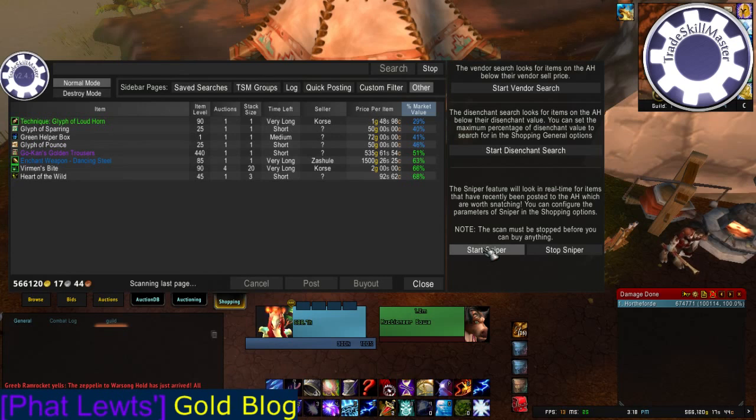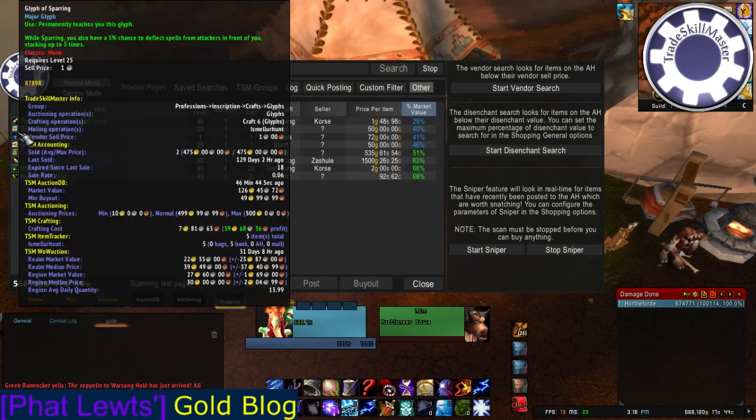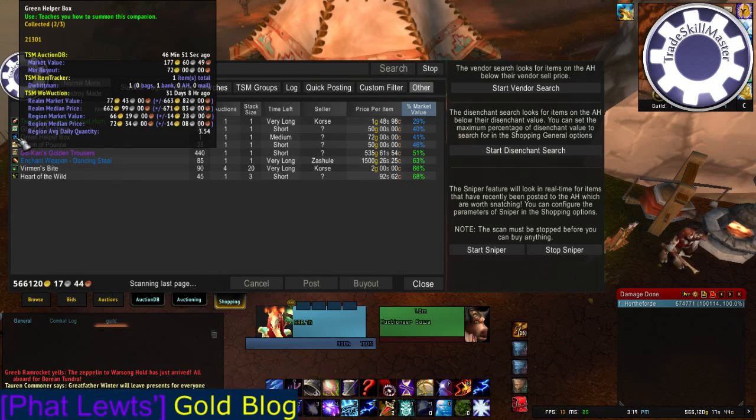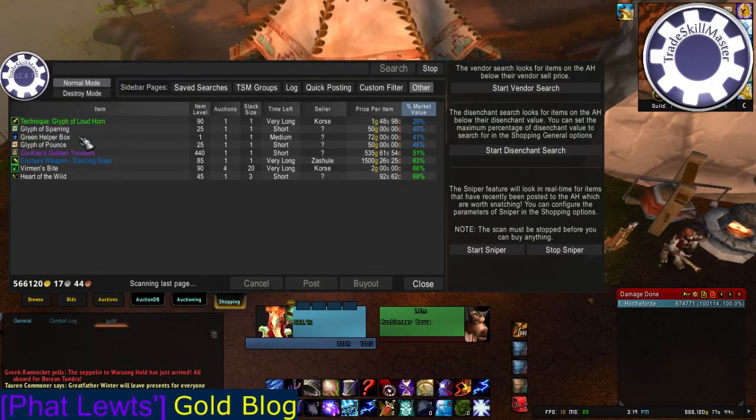Oh, and it found lots of things! So basically, now it's your decision whether or not you're going to buy these things. Maybe they're not actually good deals — like a green helper box that this time of year is obviously going to be cheaper. I'm recording this right in between Christmas and New Year's, so of course these are going to be super cheap right now, and it's not necessarily a good deal. There may be more of them on the Auction House for that cheap. But anyway, here are all the things that are under 75% market value. It'll show the market value over here, as per my setup rule.